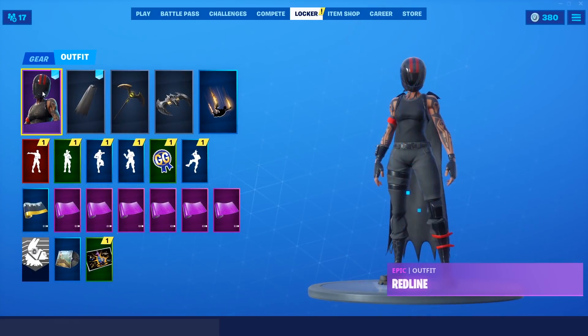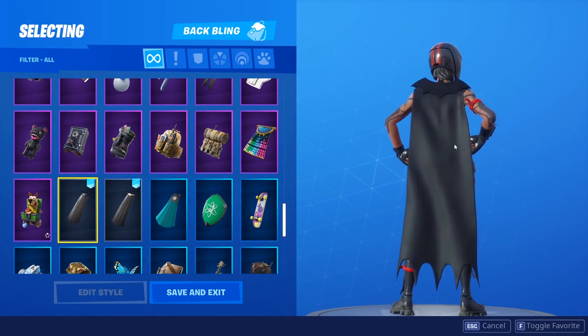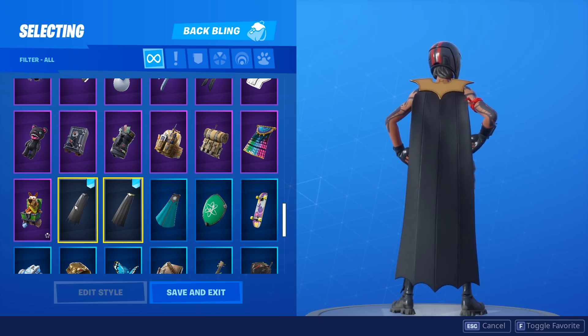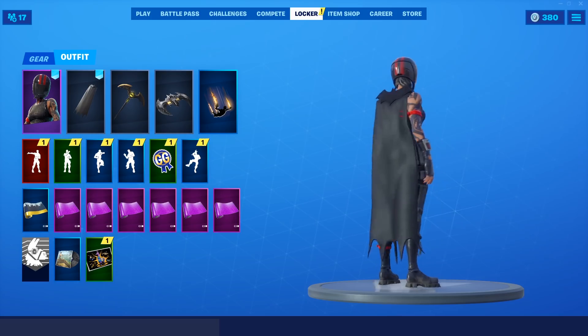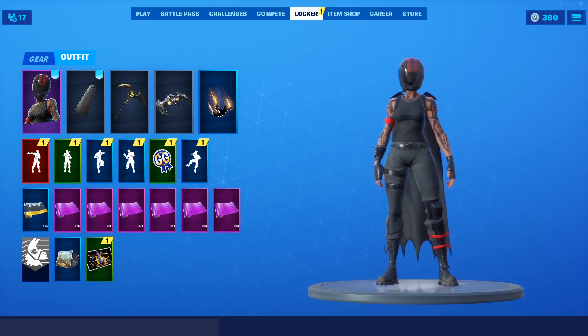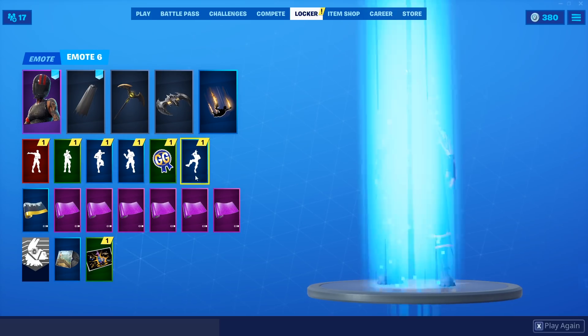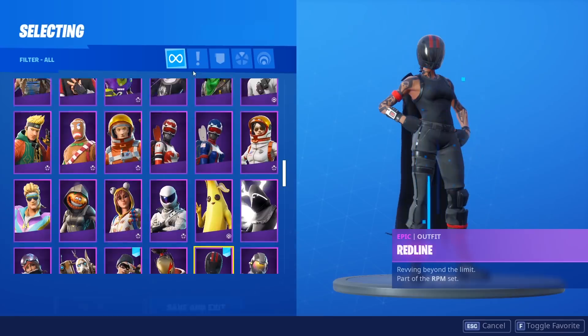Our next skin is going to be the Red Line. Same as the Rapscallion, I think I just like the normal black version a little bit better. The golden variant still looks nice, but dude, this just looks so clean. This is probably one of my favorite battle pass skins — one of my favorite skins in the game if I'm going to be honest. And I love using combos on this skin. This cape looks absolutely amazing and yeah, I'm a massive fan.